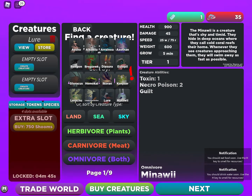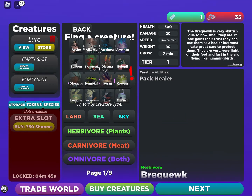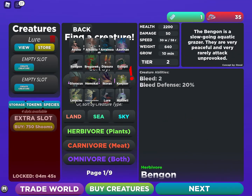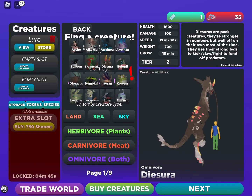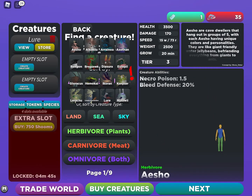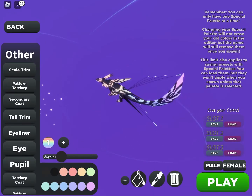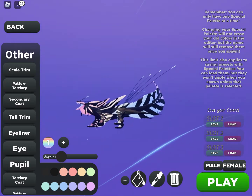So now we just choose — there's a bunch of icons, we just choose whichever one we want. I'll choose this one, and when you push next you can customize however you want.